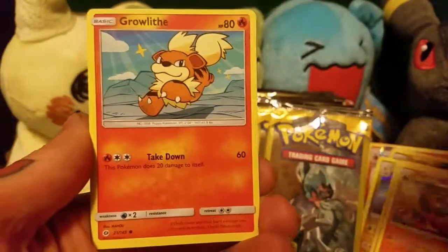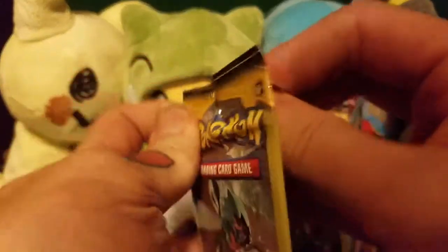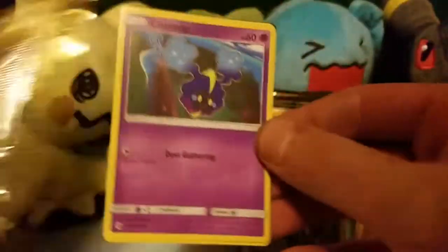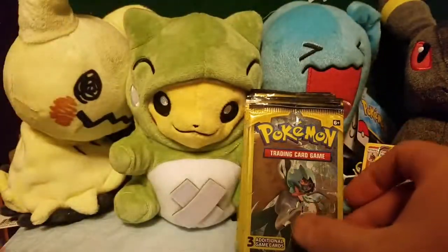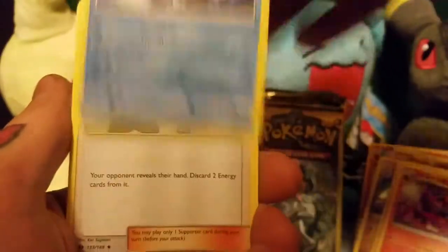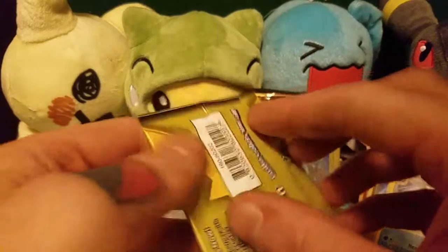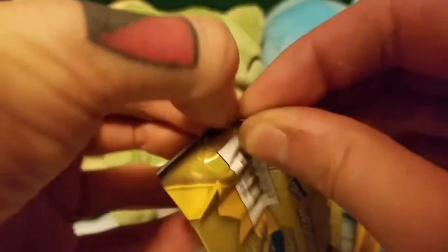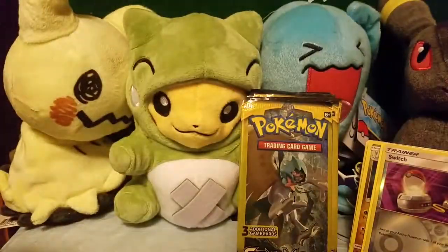We've got a Grubbin, a Growlithe, and a Poliwhirl. We've got a Cosmog, an Eevee, and a Howl. We've got a Litten, a Cloyster which is a Rare, and a Team Skull Grunt. We've got a Carvana, a Reverse Holo Switch, and a Passimian which is an Uncommon.